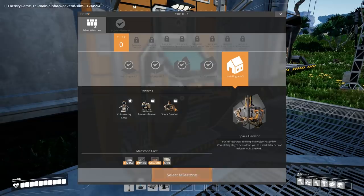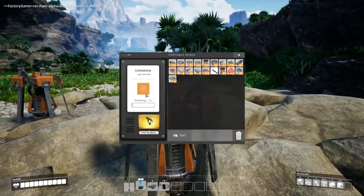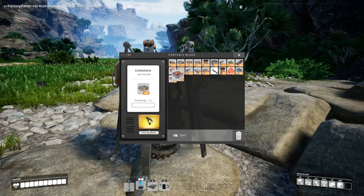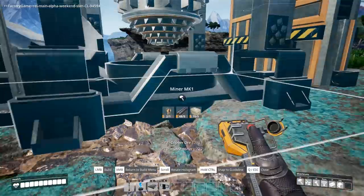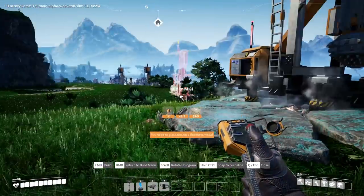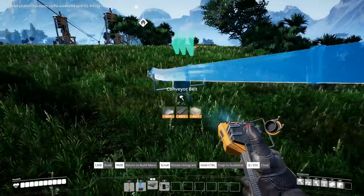Oh, we get a space elevator if I can unlock this — these are easy peasy lemon squeezy, I just need a bunch more concrete. Thankfully our concrete makers are on full. My inventory is full. So I'm gonna say goodbye to our copper miner here, build up another miner on this one. I don't think I can fit a second one in here. I'm gonna need to convey this back home — I don't know the best way to do this.